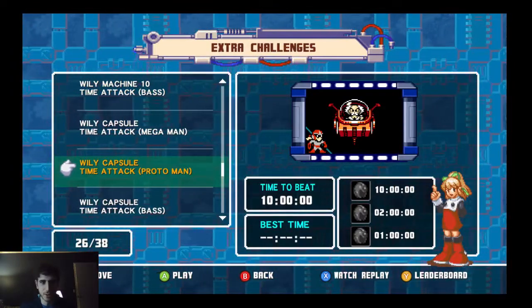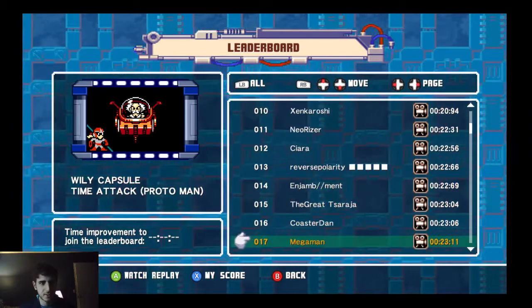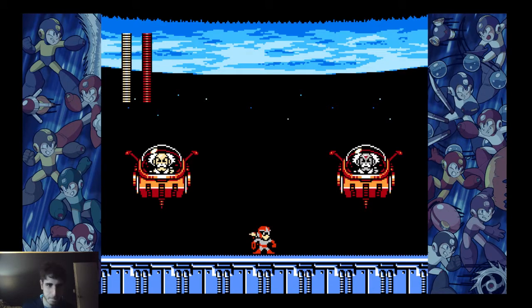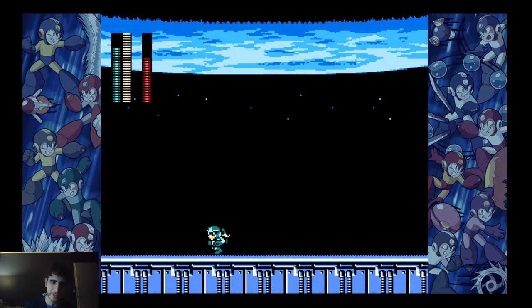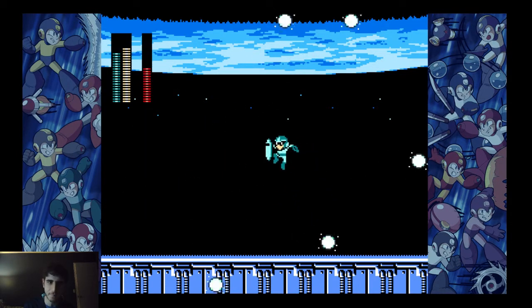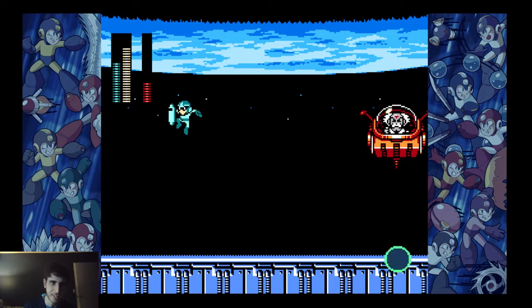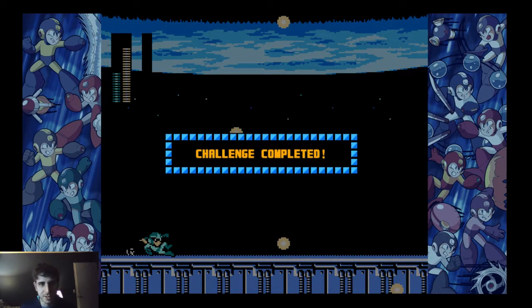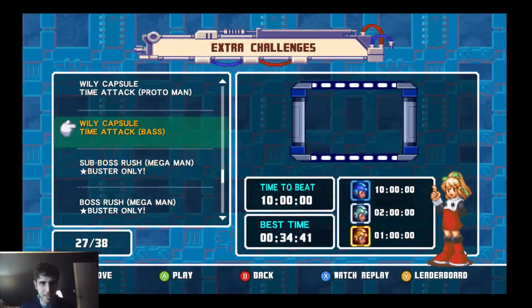It's probably a little easier as Bass because you can shoot upwards or at a diagonal angle, so it might be easier to hit Wily Machine 10. I do love the pirate Wily Machine — it's pretty funny. There you go. Now it's Wily Capsule as Proto Man. Remember the weakness here is Chill Spike. It's not too difficult as Proto Man but I opted not to do it during my playthrough just because Proto Man takes double damage and you have no E-tanks.